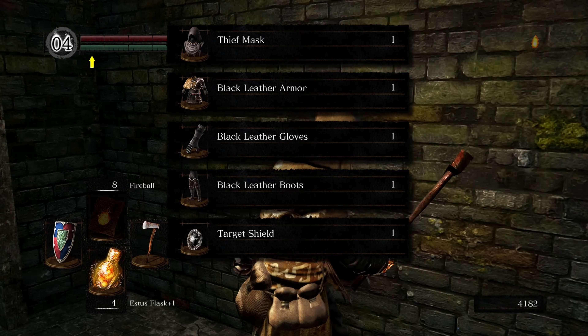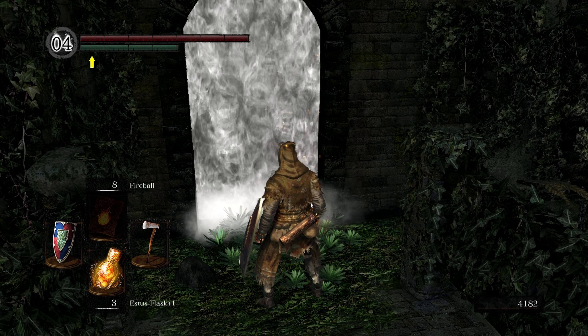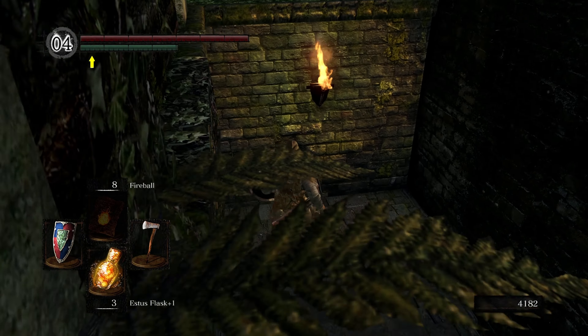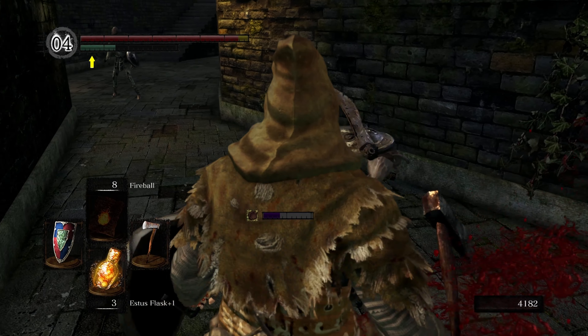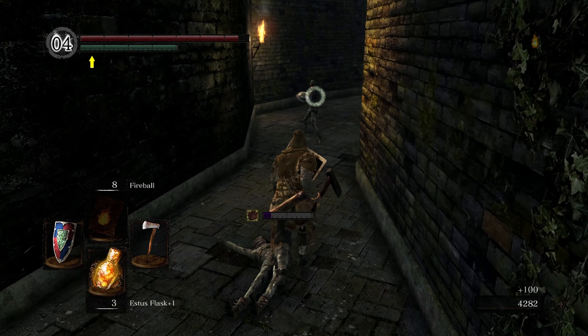The target shield is good for quick parrying. Right through this mist right here is the Capra Demon. But first we're gonna head on down this way. You see this guy? There's someone right at the wall right here just waiting to ambush you if you don't know, so take him out.